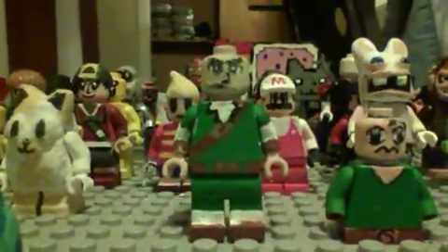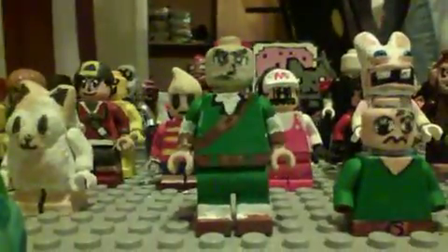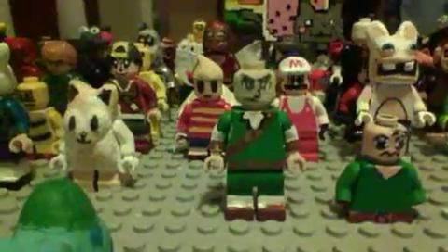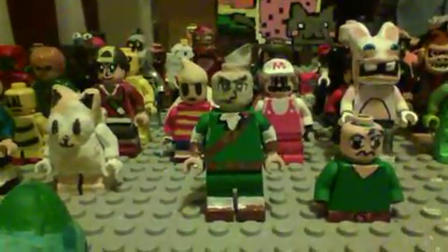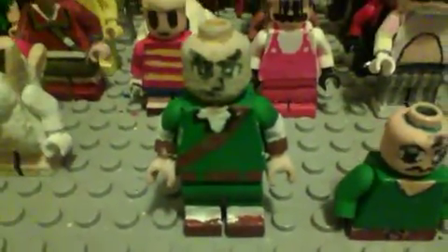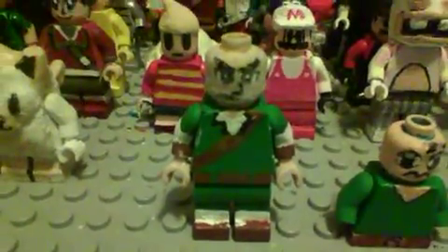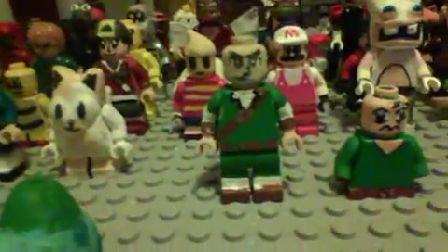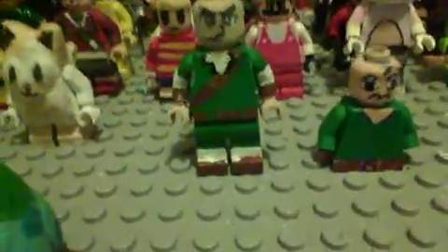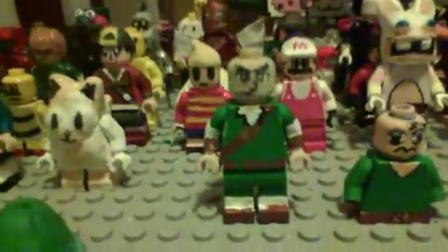The customs I'm working on are Link from Ocarina of Time and Toon Link. But Ocarina of Time Link isn't gonna look too good because I tried to use MegaSegastar221's method of shining up his customs, but it doesn't really work with a lot of paint, so his head got all weird. That's not very good because I have to redo his head all over again, and this time not put Super Glue on it.